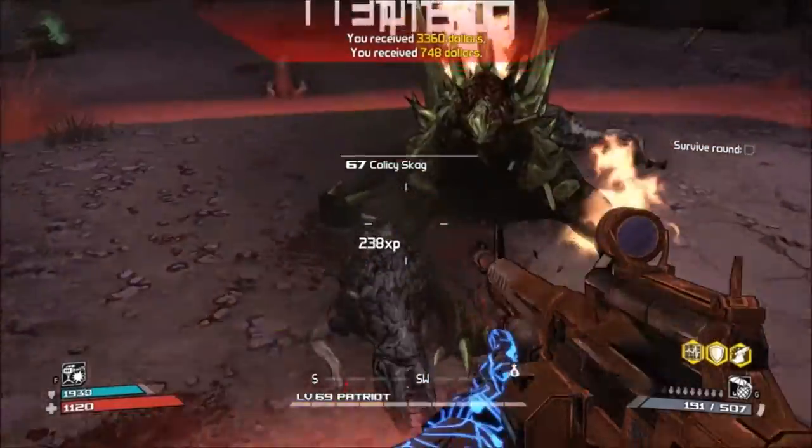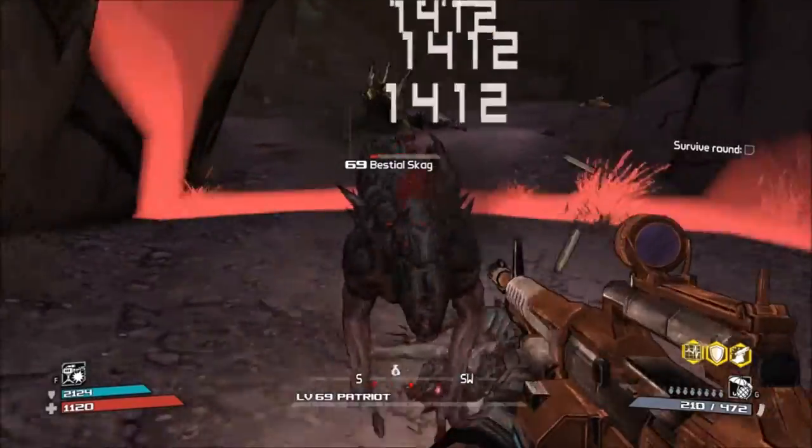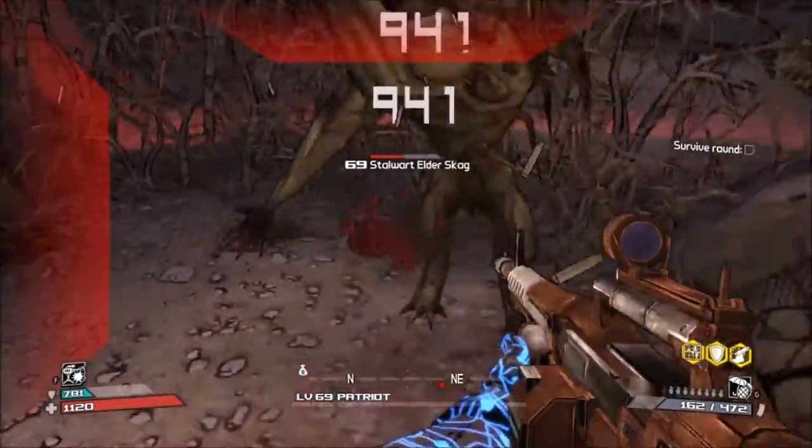Hello everyone, Stallions and Jack Boy here bringing you guys the third episode of my Borderlands enemies guide. In today's episode we're going to be continuing on with the skags, and the skag we're going to be talking about is the adult skag.